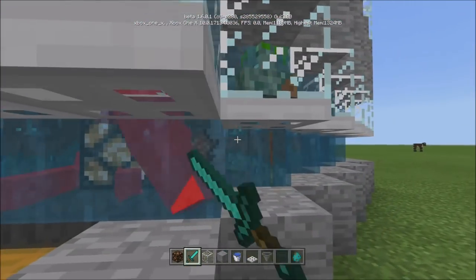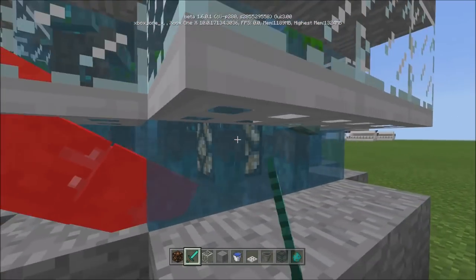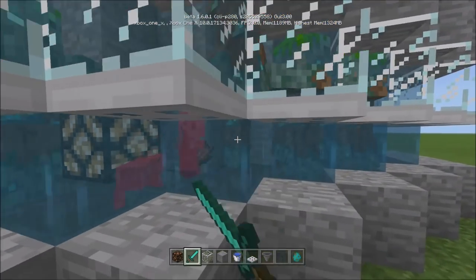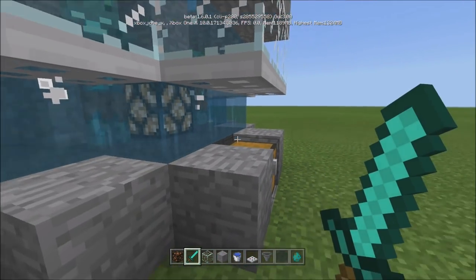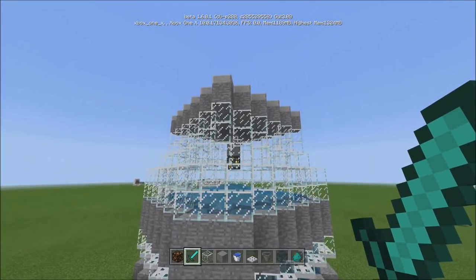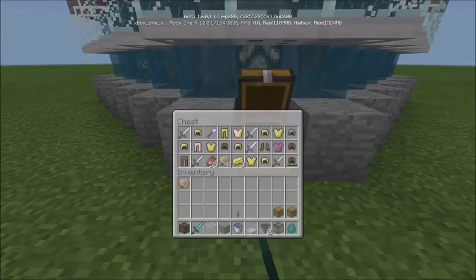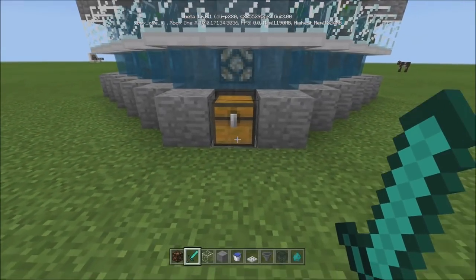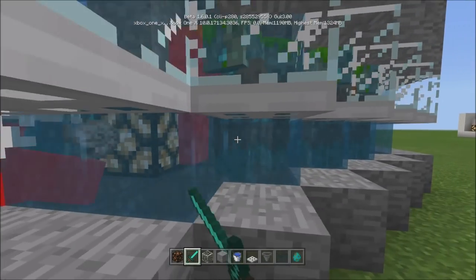You cannot go AFK in terms of killing, but once these zombies spawn with iron armor, gold armor, or leather armor, once they convert all of that armor falls off and will auto-collect even when you're not actively playing. If you just stand right here and make sure everything around you is lit and nothing else can spawn, go AFK for a little bit and when you come back this whole thing should be filled up with iron and gold.